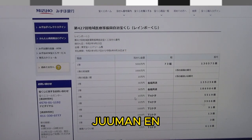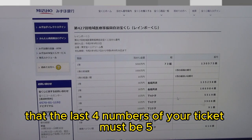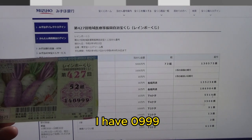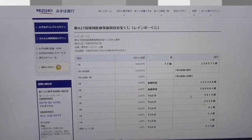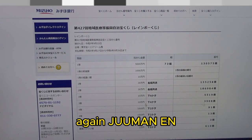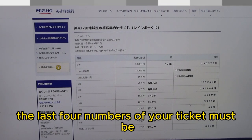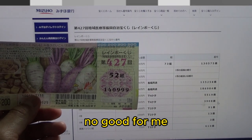To win the first third prize, Juman En, the last four numbers of your ticket must be 5519. I have 0999 — no good. To win the second third prize, also Juman En, the last four numbers of your ticket must be 3908. No good for me.